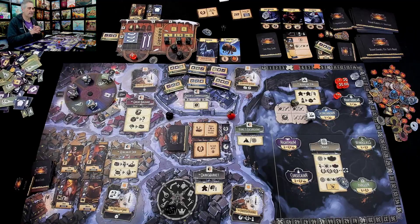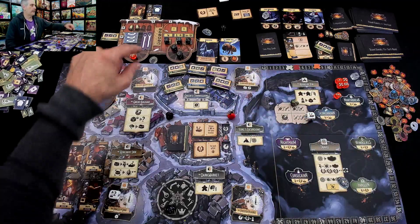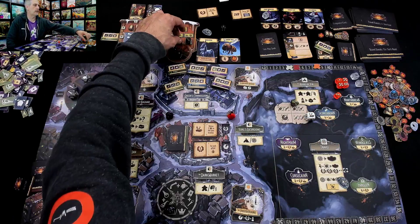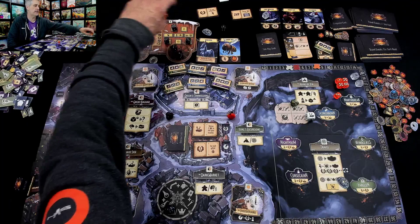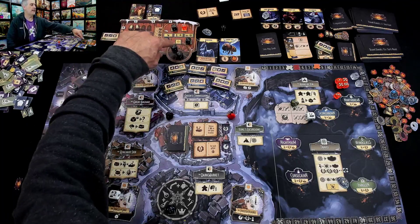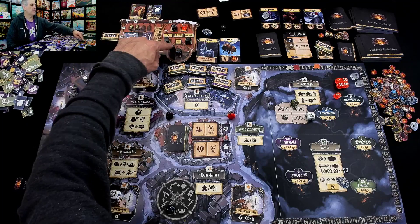So I want to stand still here so I can get a commission and do the Windglass delivery. And to be able to do a double action, I have to do this. So I'm going to activate this five, which means instead of giving myself another lantern — which would let me take the shortcut — I'm going to do a double action. And now I have to decide: am I setting myself up for a three or a one? I will set myself up for a three.